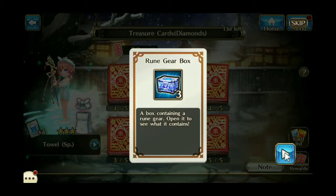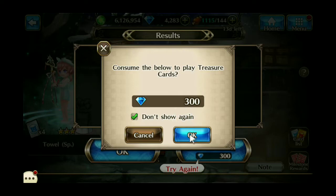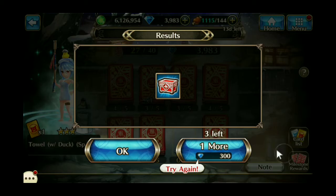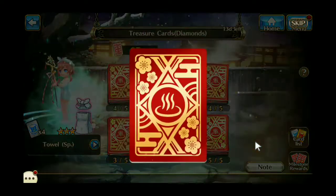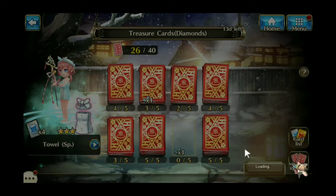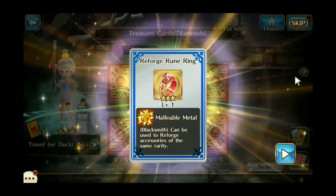I got a Rune Gear box. Try again. We're just going to click Don't Show so it'll quit asking me that. 3 Star Hero box. We'll try one more time. 2 Star Gear box. One more. And that was the lucky one on that one — it was the 3 Star Ring.